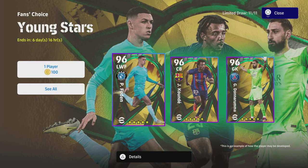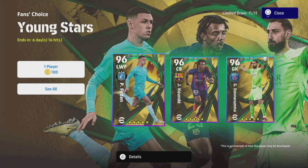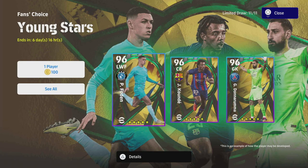Welcome back to another training guide. Today we are sticking with the fan choice — young stars — and we're going to be throwing Foden and Martinelli in together. They're very similar players, right.